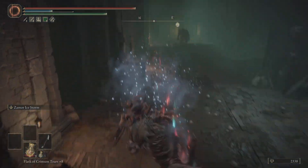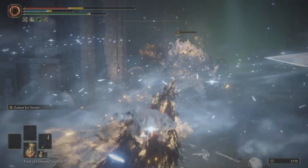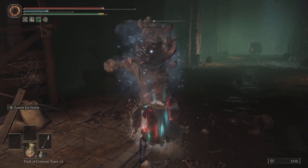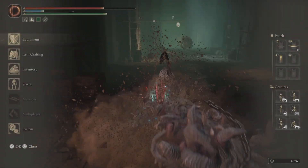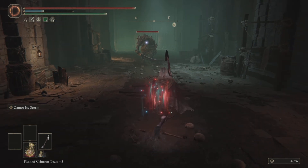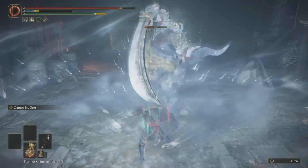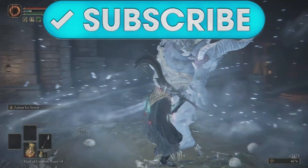The Omen says now I'm gonna grab you even though I've got Ice Storm. But he grabs you and you can see it causes frost buildup. The Omen was losing health even when we were not in his grasp. What do you think guys? It's doing so much damage — look at the numbers!